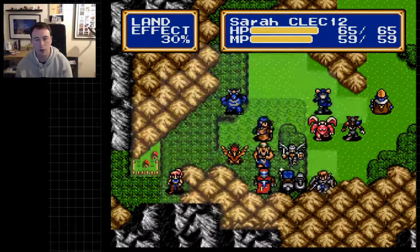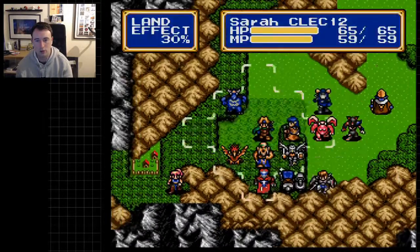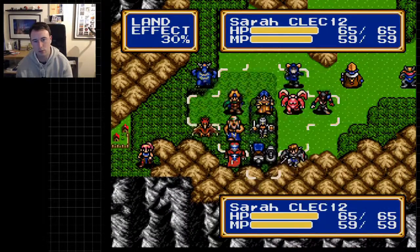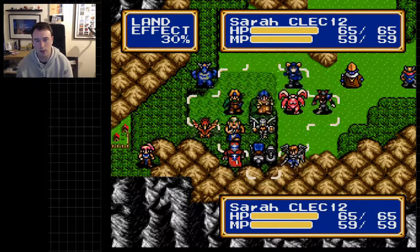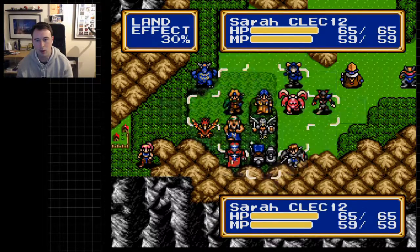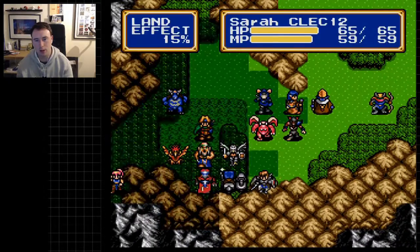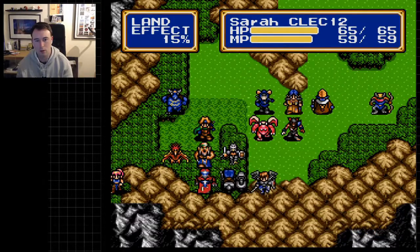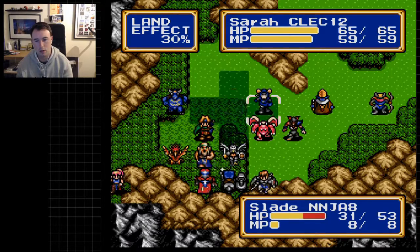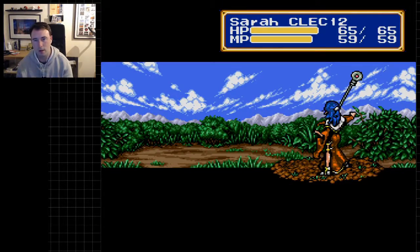I've been working on another video and I cast it on myself. I'm just in the wrong position — I can't heal everybody that was affected by that spell. If I go stand here with Sarah and then Peter can use Aura on Rick and Road — yeah, that'll work.